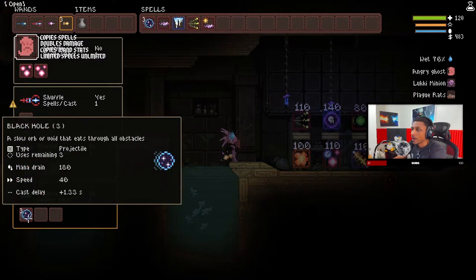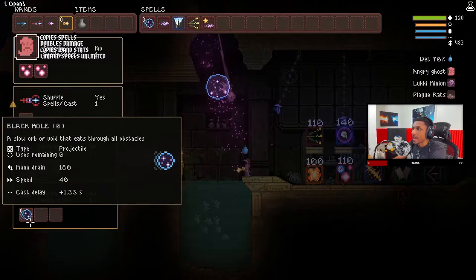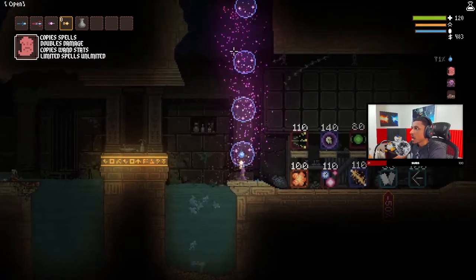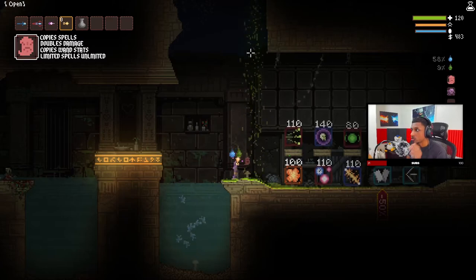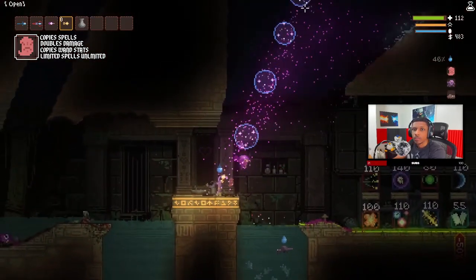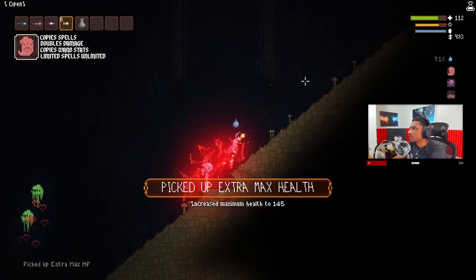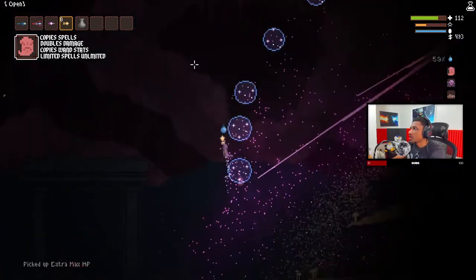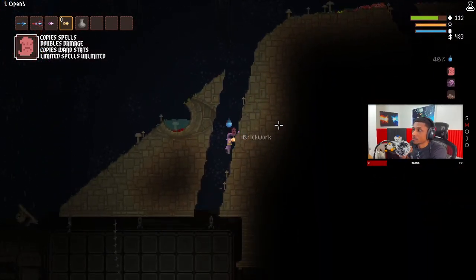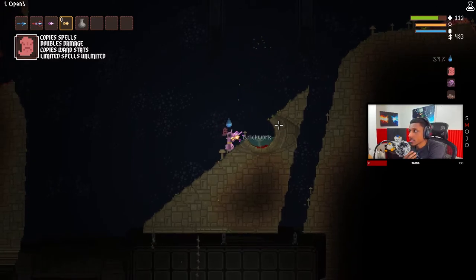Another extremely good thing about Angry Ghost is that it copies limited spells. For example, I have a black hole with three charges. If I use all three charges up — just like that — I now have no more charges. However, my Angry Ghost keeps shooting black holes at a rapid pace; it copies your cast delay and recharge time from your wand. Unlimited black holes for days — literally a giant hole! You can do this for any limited spell: bombs, heals, anything you want. This is probably the easiest way to get unlimited use of limited spells early game.